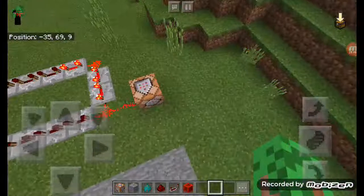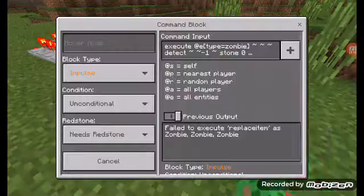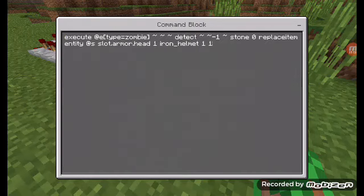So you can basically do anything you want with this. You just type in: execute at E, type equals zombie, squiggly, detect, the two squigglies, negative one, squiggly, your block and its data tag, and then whatever you want the mob to do. You can have it put armor on itself, or maybe teleport you or something like that. The way this allows them to spawn naturally is: if a zombie were to spawn on a stone block — say in a cave or on top of a mountain — as this clock reaches this command block, it would turn it into whatever that mob does.